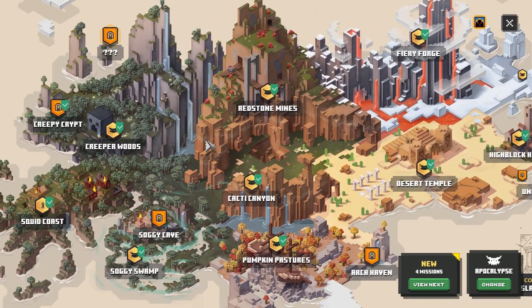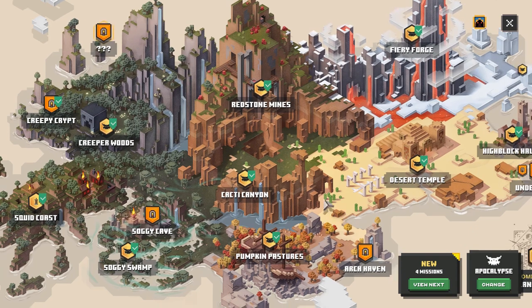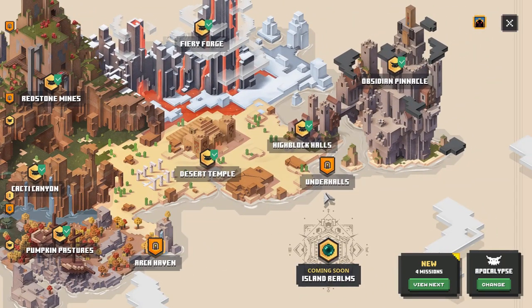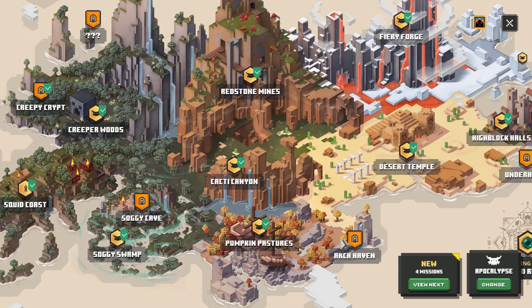There are five of them. We have question mark question mark question mark, we have the Creepy Crypt, Soggy Cave, Archhaven, and Under Halls. Now, two of these — Archhaven and Soggy Cave — are randomized and therefore really difficult to actually get.